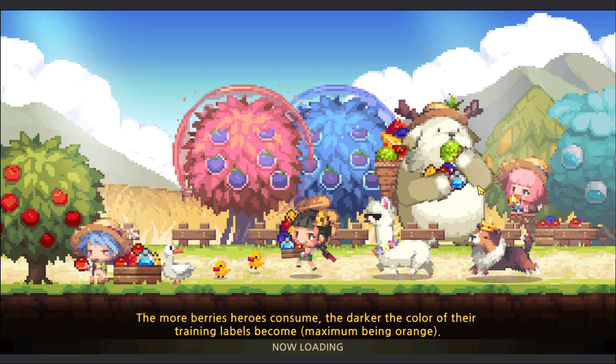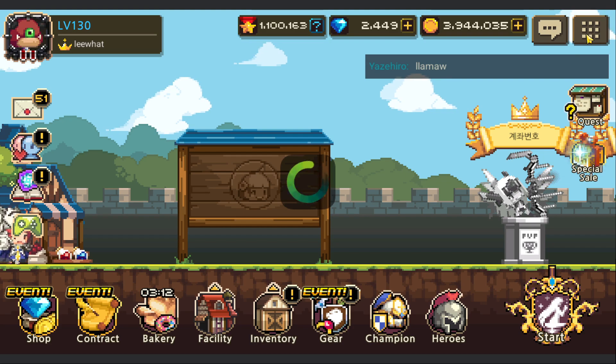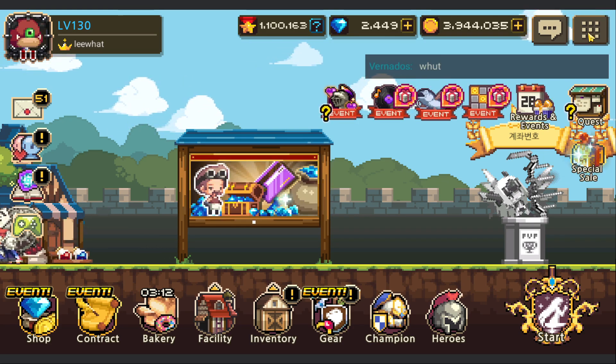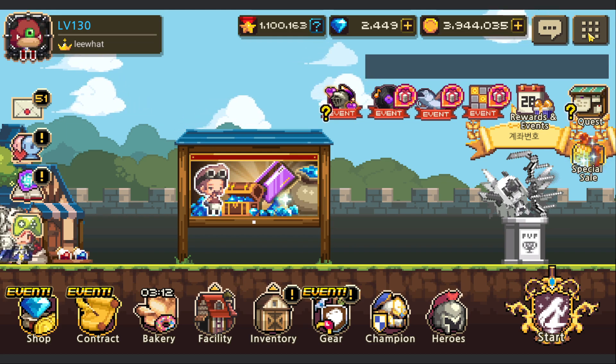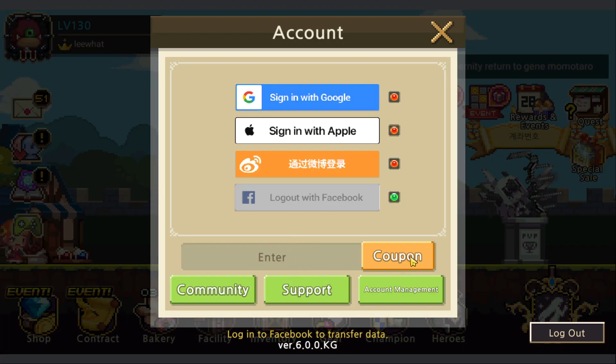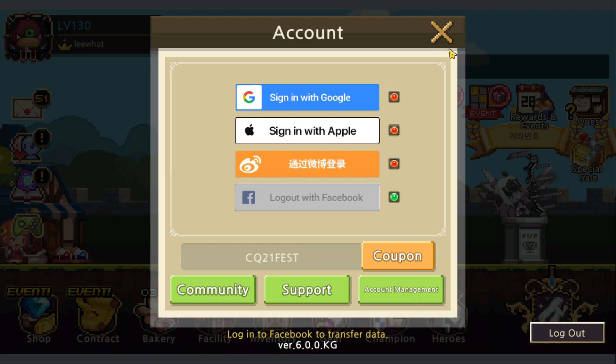Don't forget about the Summer Fest coupon code - it's already out. It's an All Hasla Hero Ticket where you can pick anyone except collaboration heroes, alchemy heroes, Francesca, and Frederick. To redeem it, go to your account and enter coupon code CQ21FEST. Okay, bye bye!